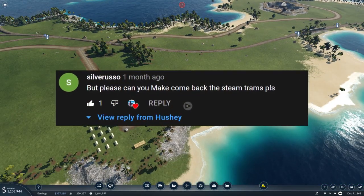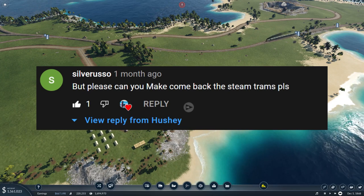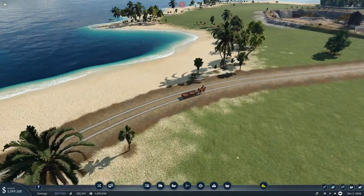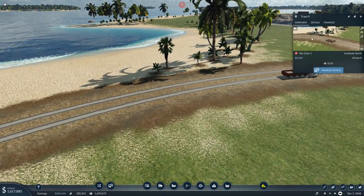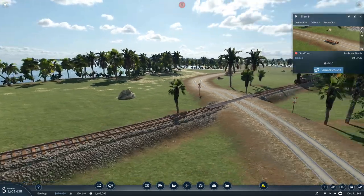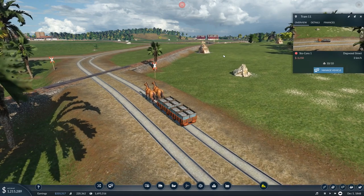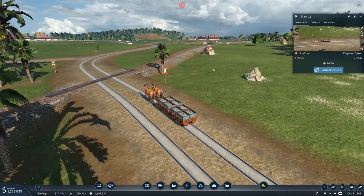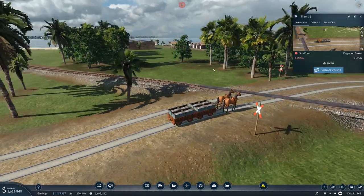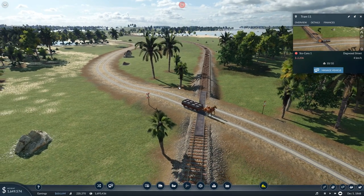I got a comment from a user named Silver Russo, who says please could you bring back the steam trams, and I think that is a very good idea. Looking at our trams on this route, they are not particularly fast — they go 24 with no problems, but as soon as they hit a small hump in the road they have serious issues, struggling over small hills at only 2km an hour. Mechanising this form of transport is really going to help and might even be cheaper.